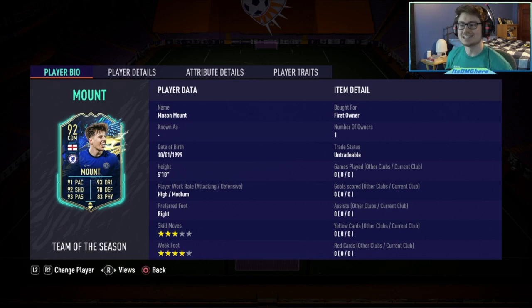What is going on, guys? It is DMG here, and today we have the Team of the Season Mason Mount, who we were actually able to pack because of the Premier League upgrade SBCs that are out. Personally, just as a sidebar, I would most likely go for the 80+ because it's a little bit cheaper, and that's also what we got this guy from.